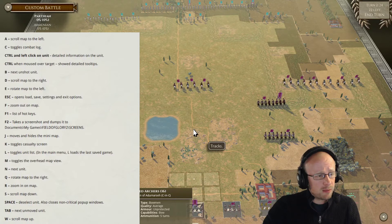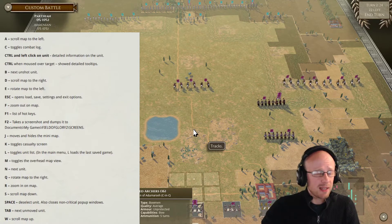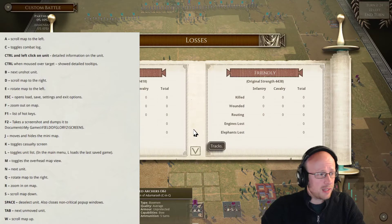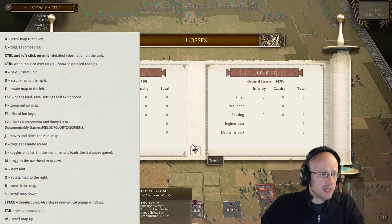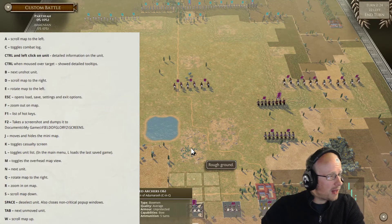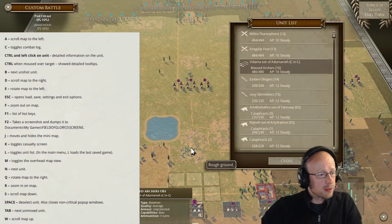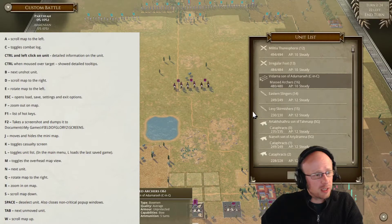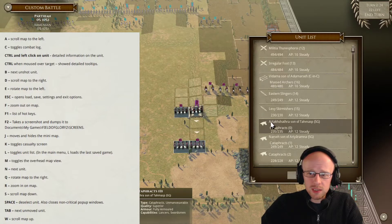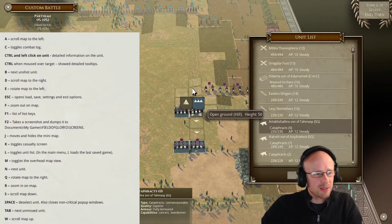J reduces or hides the mini map — personally I don't use the mini map, but if you do, post below. K shows casualties: infantry, cavalry, total killed, wounded, routed, engineers lost — very self-explanatory. L brings up the unit list, which you can move around. I don't use it often, but it can be useful for a quick overview of overall steadiness and strength of each unit.